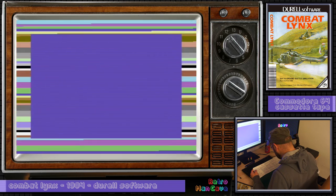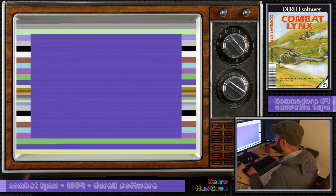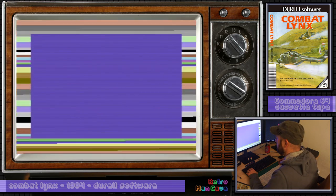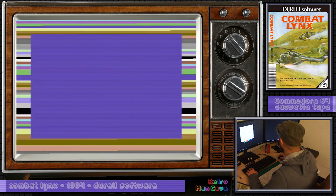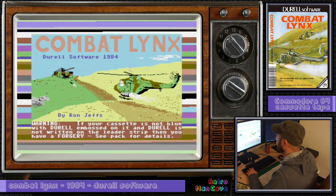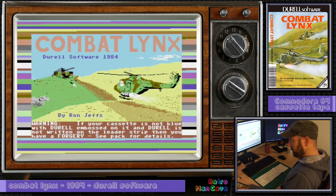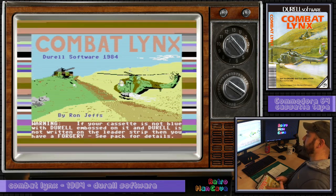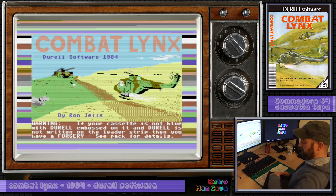One to four skill levels. This is taking its sweet time to load. Warning: if your cassette is not blue with Durrell embossed on it and Durrell is not written on the leader strip, then you have a forgery.